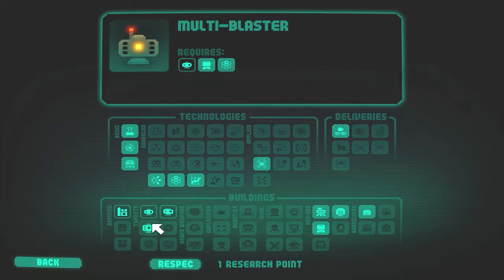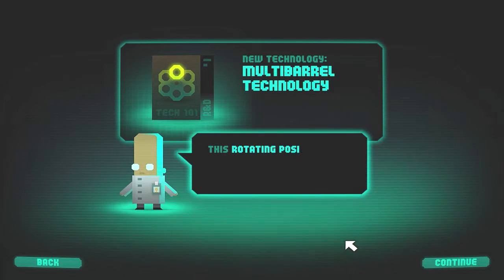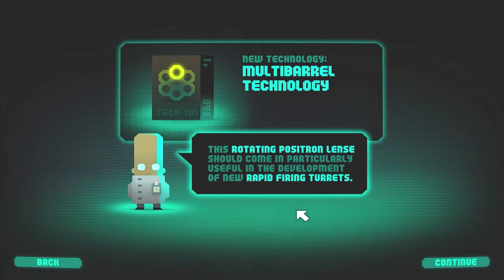This requires the turret above — this symbol. I will research this then: multi-barrel technology. We are supposed to develop new rapid fire turrets.